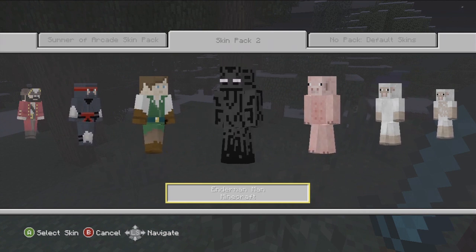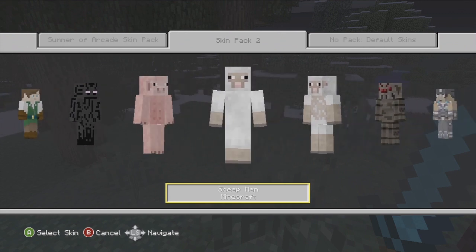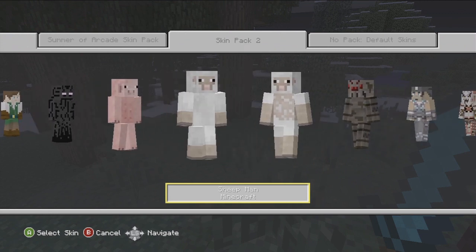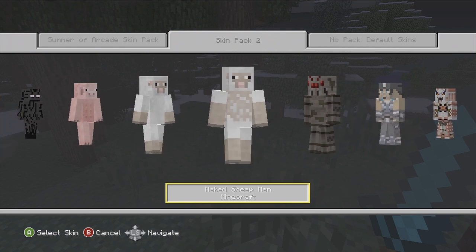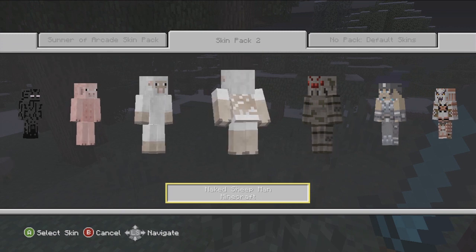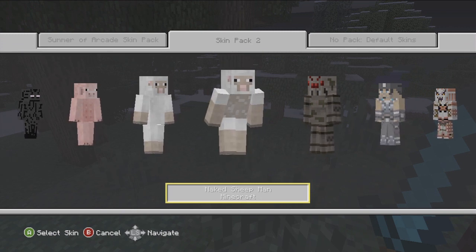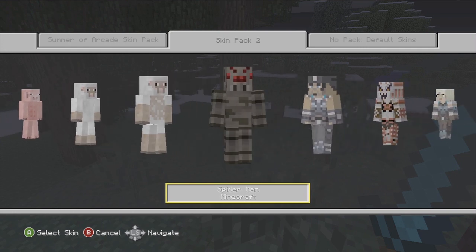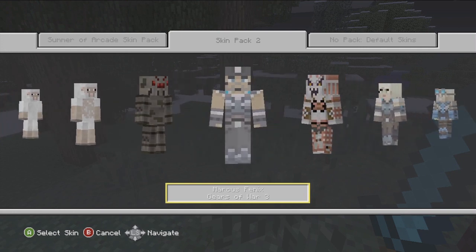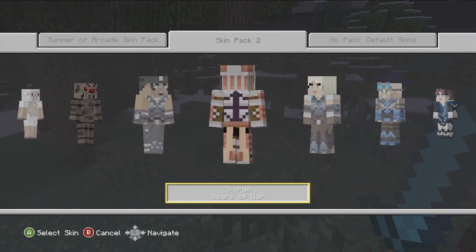We got Slender Enderman from Minecraft — he looks pretty sick. We got Pigman from Minecraft. We got Sheep Man from Minecraft. We got Naked Sheep — Naked Sheep Man. It's funny, it actually says 'Naked Sheep Man.' It should be Sheared Sheep Man. But whoa — I can make him crouch! I didn't even know you could do this!